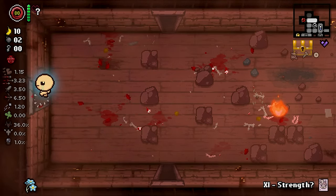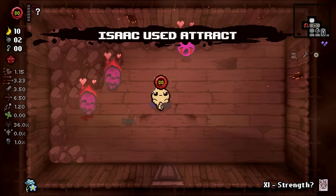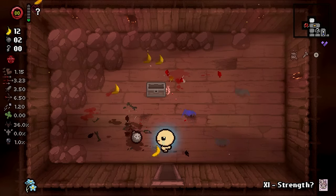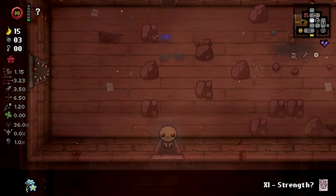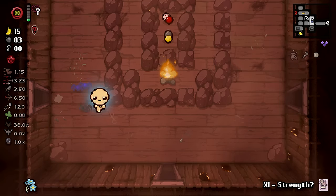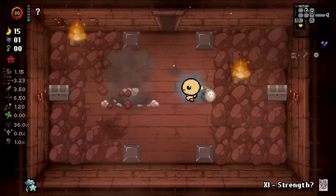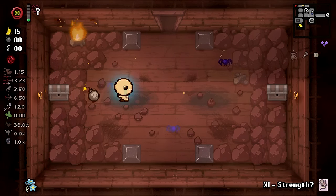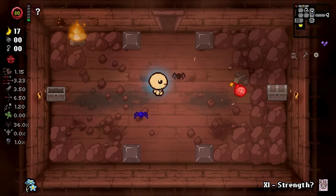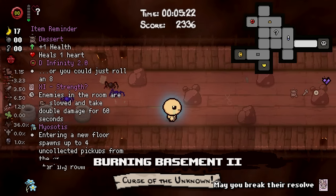Reverse Strength — we don't really need that. Friendly spiders and some spirit hearts — I will take that. See, it might seem like this item needs less charges because we're not getting anything that's really that good, but there are some good things you can get. Like, this can just spawn a quality four if you get lucky. I think it's a worthwhile trade-off. Well, it looks like we're missing the item room today, fellas. And the shop.